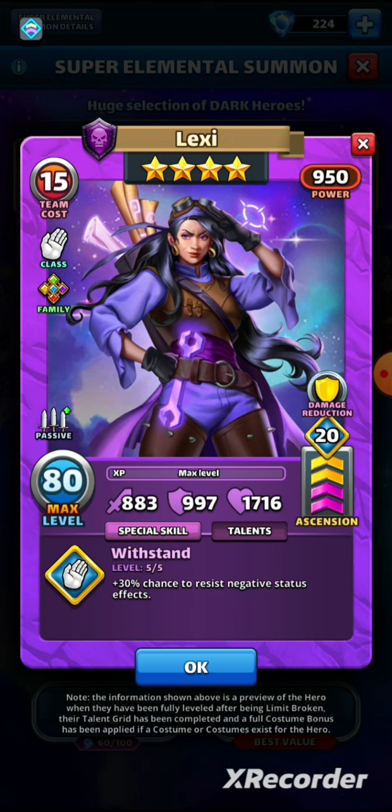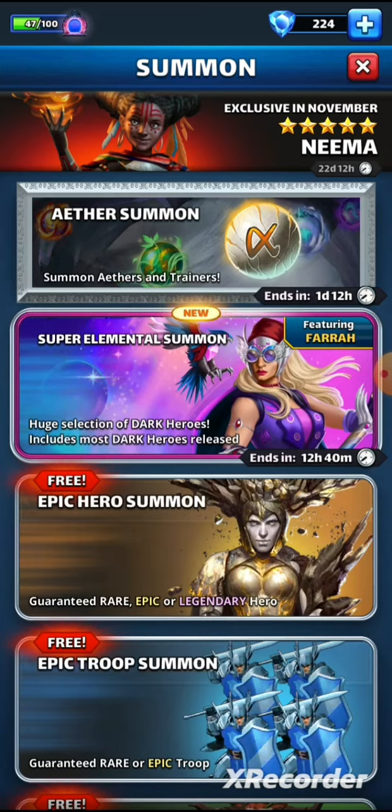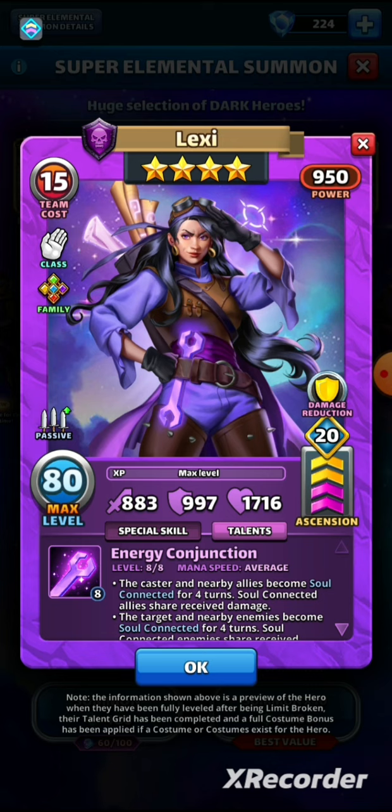I tend to use four-star heroes quite a lot in wars — a lot of times a four-star can serve you better than a maxed five-star. With max power preview on, she has a total team power of 950, which is pretty high. With the second limit breaks she benefits from the damage reduction ether talent — all received damage is reduced by 10% for six turns, one of the better ether talents. Her stats are 883 attack, 997 defense, and over 1700 health — she's more defensively built, which I like.